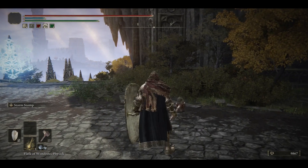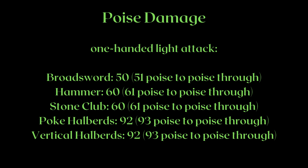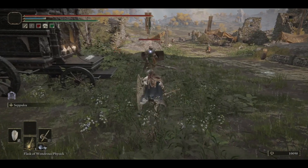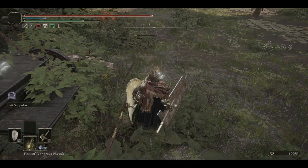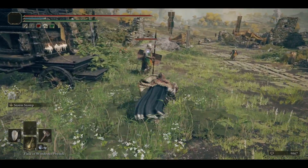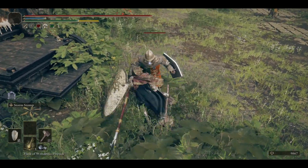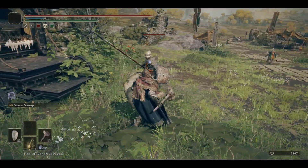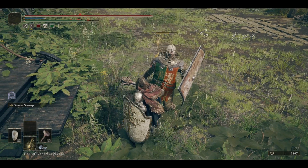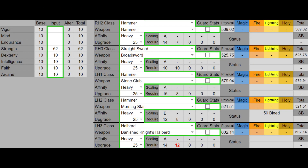If we look at the poise damage, we see that the halberd punishes the 61 poise breakpoint with 1 hit and 1 stagger, but the hammer can't. Poking halberds are only 2 frames slower and still have more AR — so why don't we run that instead? Well, the hammers have a much faster guard counter. Typically, guard counters don't really land because of how obvious they are and their slow speed, but the hammer's guard counter is fast enough that it becomes a mix-up. It also deals 360 poise damage, so it staggers just about anyone unless they have hyper armor from their attack. All of this puts the hammer at a unique place that is somewhat comparable to meta weapons.